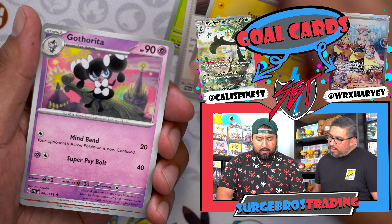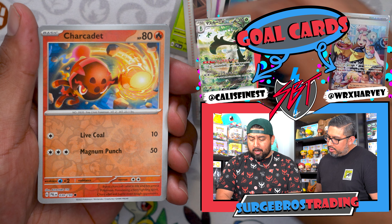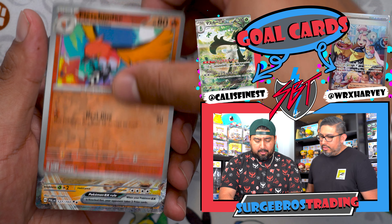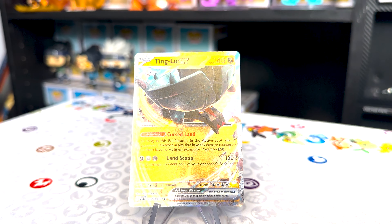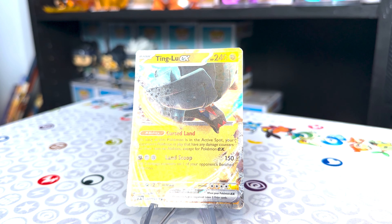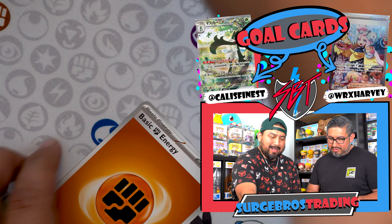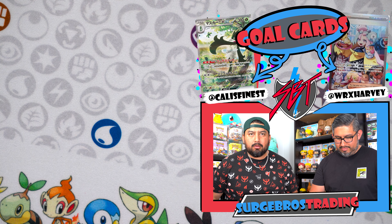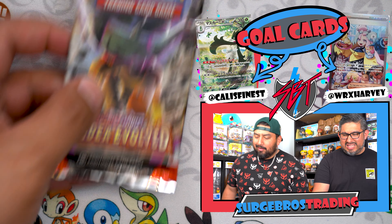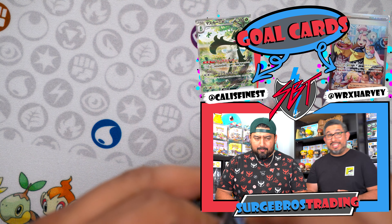We got Poliwhirl, Gotharita, Honchkrow, Sharkpedo, Fletchinder, and a Ting-Lu EX — that's the one Harvey packed at the pre-release event. He got it in gold and I got the regular one. We have six hits so far. Let's see if we get anything good out of the rest of these packs. Last two packs — come on!